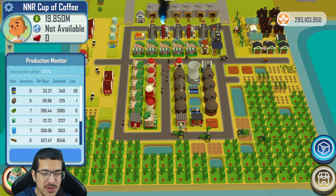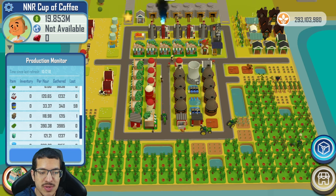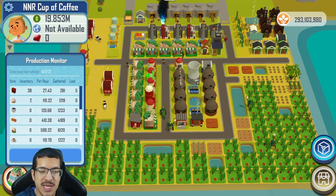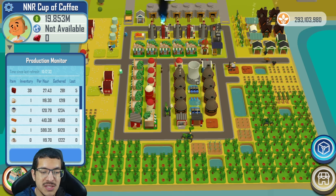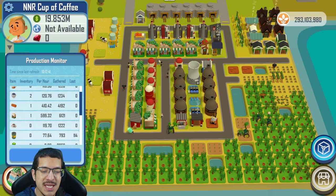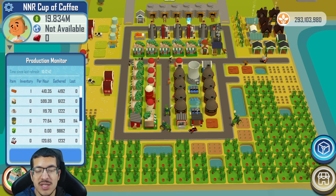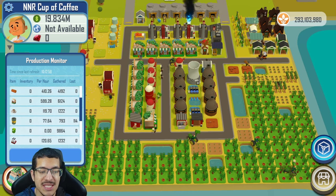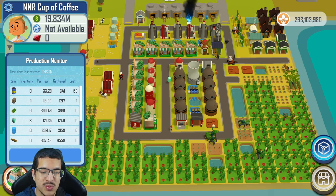I'm going to scroll through the projection monitor. Sugar and milk need to be at least 119, which is correct. Lumber needs to be 119, which it just about exactly is, meaning we'll get at least 119 chromium and 119 ceramic mugs — as long as we also have about 360 clay, which is easy enough. We'd be using 595 coffee beans but are making about 600, so it's really closer to 120 cups per hour.